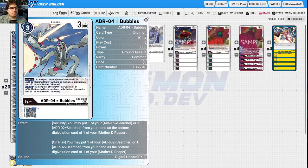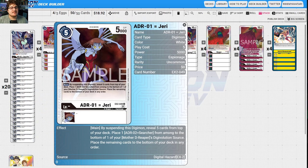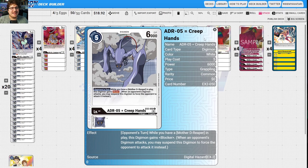Bubbles lets you put one Searcher from your hand to the bottom of Mother D-Reaper, and Mother D-Reaper has the same double splash effect. Jerry, by suspending this Digimon, reveals five cards from the top of your deck and adds one Searcher, then puts the rest on the bottom. You're constantly putting Searchers in, making all your Reapers bigger and cheaper to play.